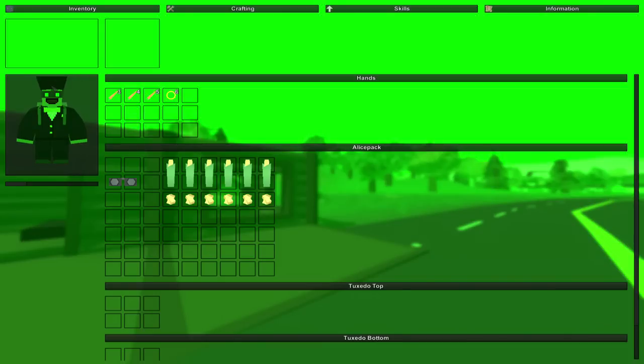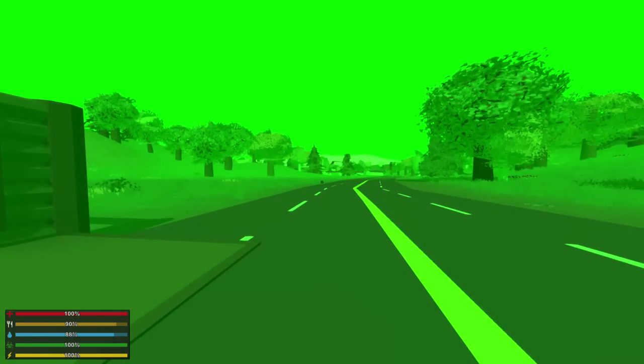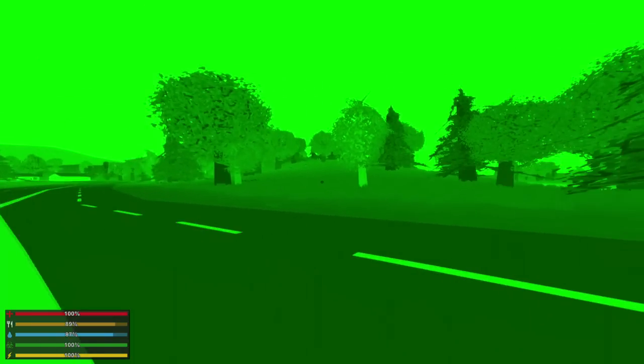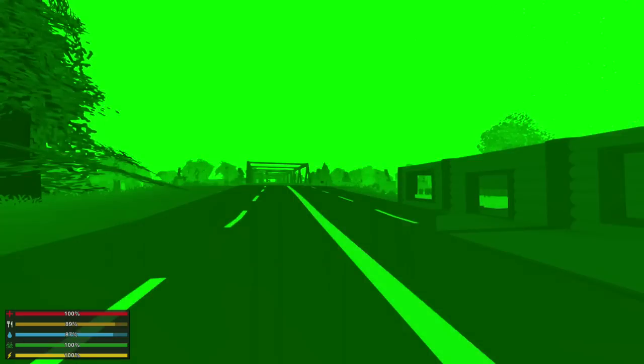So it goes on your little glasses slot, but you're still able to put a hat on, you're still able to put bandanas on — all that stuff. If you'd like to toggle night vision on and off, you just press N, same as it was in Unturned 2.0. Here's what it looks like in daytime — you're obviously not gonna use it in daytime. So I'm gonna set it to nighttime, and this is what it looks like: you can see everything, it's all fancy. But then when you click N — look at that — it's an amazing improvement, seriously.